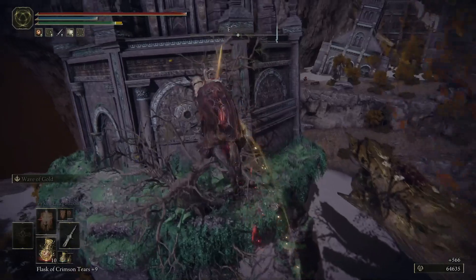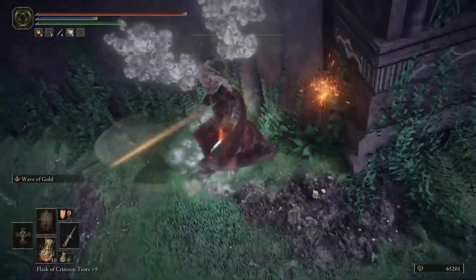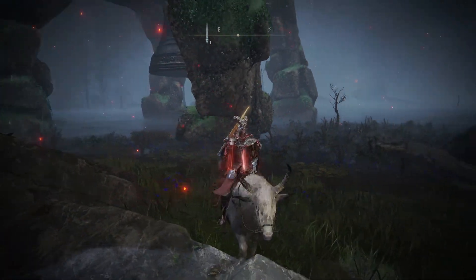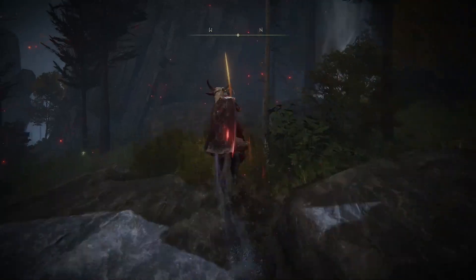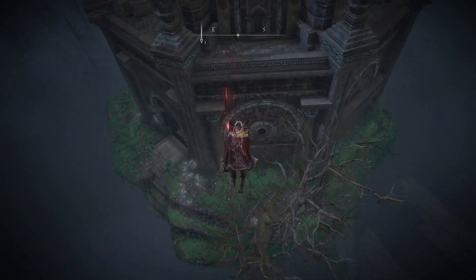For the one in Deep Root Depths, you need to look for the big tree roots that lead to the top, jump over, find the crystals on the top of it and bring it down. For the one at the northeast of Liurnia Lake, you need to lure that bad boy closer to the Spirit Spring that's over to its northwest and land on it from there.